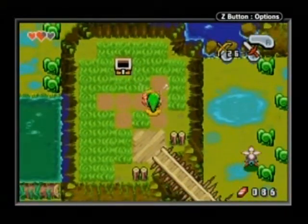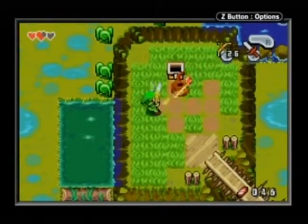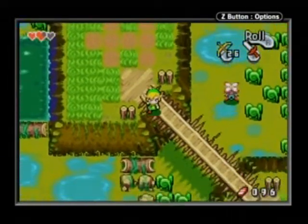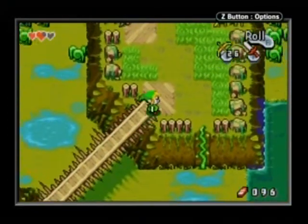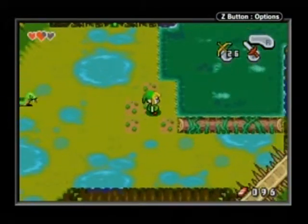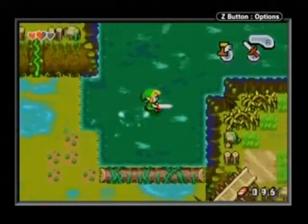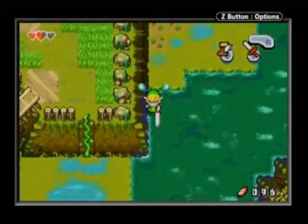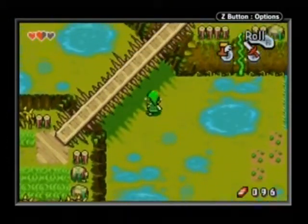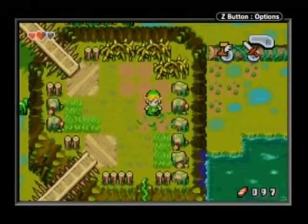I saw that coming — fucking shit, man. I don't even know how many rupees I had before. Whenever I'm playing Twilight Princess I just start playing and don't worry about hearts because I have so many, but I keep forgetting this is a three-heart run and I need to be more conservative. I get hurt and I'm like, 'Oh my god, one hit and I'm close to dying.'